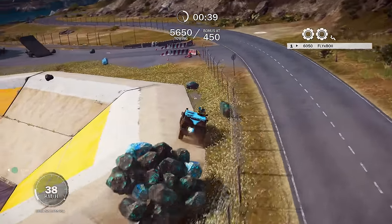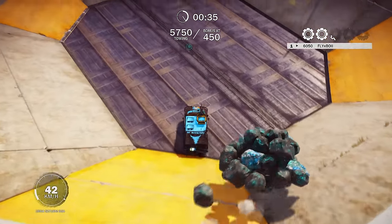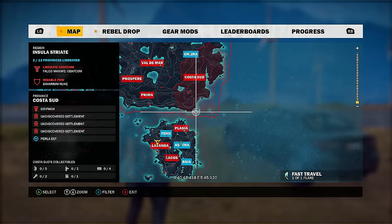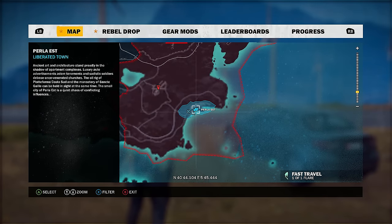Go search around the provinces and you will find them — you must liberate a few cities to get them. Once you've done that, come back to the video. Now, this next part isn't required but it is highly encouraged because this is the closest place you can bring the boat after getting it out of the lake. It's located in the southeast border of the largest island in a little town called Perla East, in the province of Costa Sud.